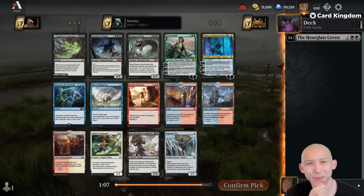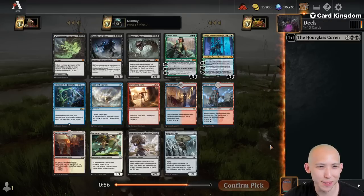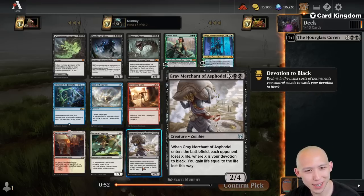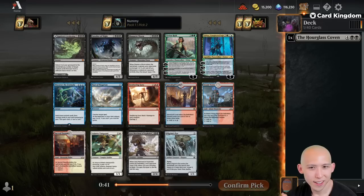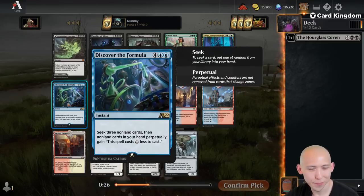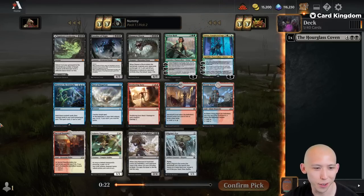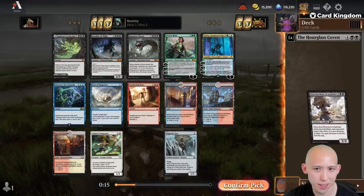Notice how many black pips are in this pack — a lot is the answer. The top three cards alone: Worm, Cavalier, and Agadim's — nine black pips. At the very bottom we have the Grey Merchant of Asphodel. Every time I play against a Mono Black deck, we just crush them. I don't know if Mono Black is actually all that good in this format. We have Sweltering Suns, Discover the Formula — but this version of the cube makes those worse. I'm going to take the Grey Merchant here and plan on wheeling one of these black cards.